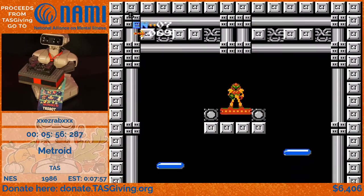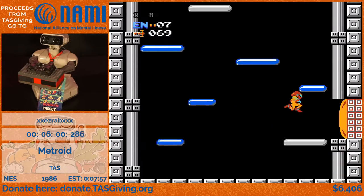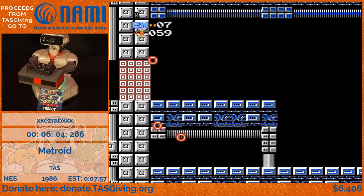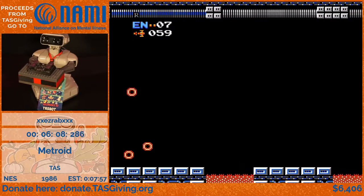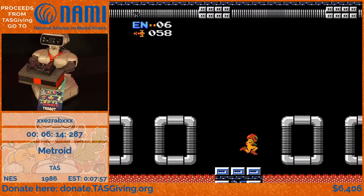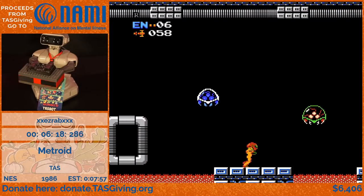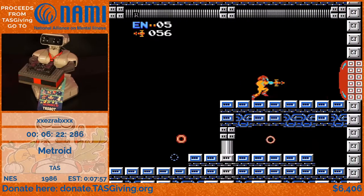Now we're in Tourian. You can see all these Metroids — we are doing some manipulation with them to reduce as much lag as possible. Sometimes we just walk into the lava and then jump right after it; this saves a little bit of time at the cost of some health. Jumping is slower than walking, so you don't want to jump more than necessary.